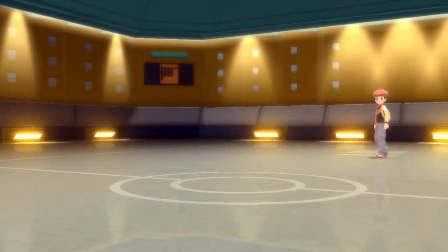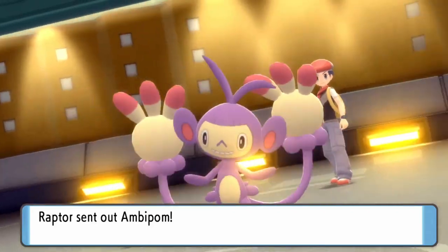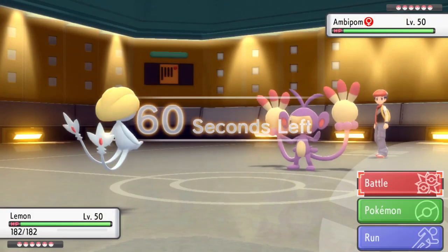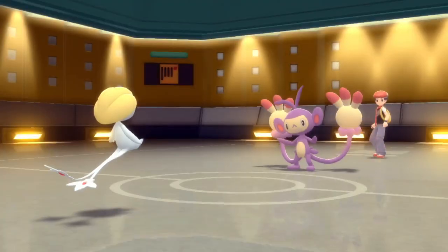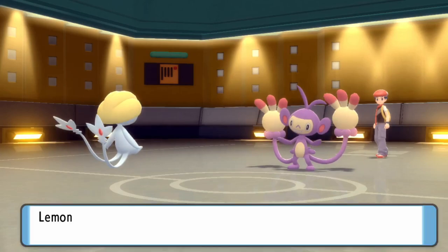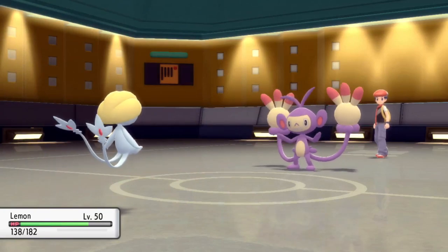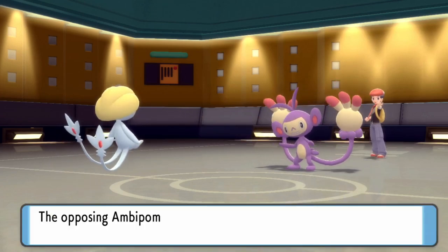From the start I'm going to expect them to probably lead off with that Ambipom, as people generally do to get that Fake Out and U-Turn shenanigans. The unfortunate part is I really don't have anything to do about that — I kind of just have to let it happen. So I'm going to lead off with Uxie, though I'm scared to set up Stealth Rock since they have Espeon in the back. Espeon gets a huge amount of damage off that Fake Out, just juicing my Uxie.